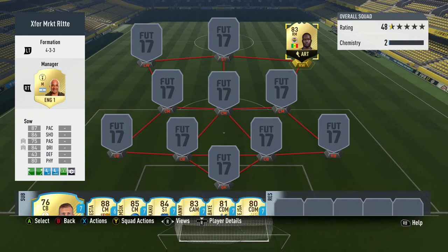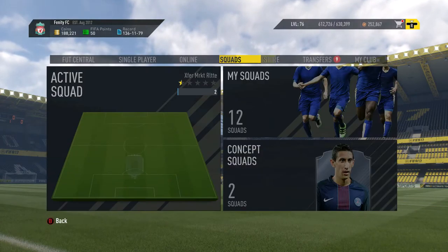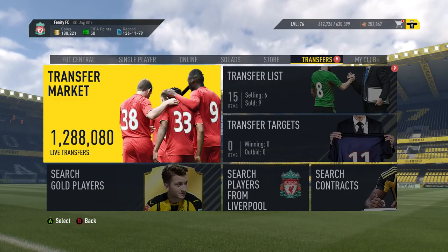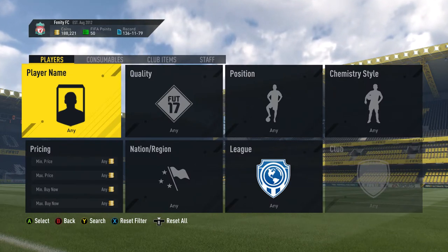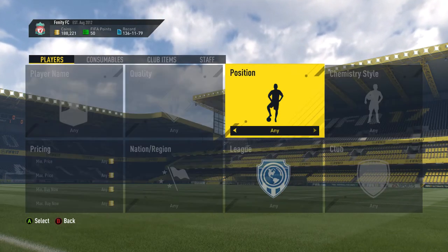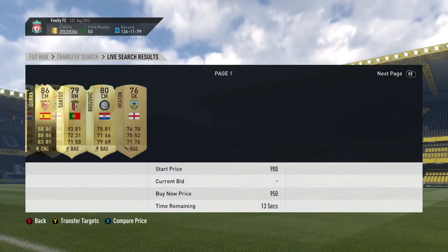You know how this works - we pick up two random numbers between 1 and 11, go find that player on the transfer market, the first number is the page, the second number is the player, and we see what team we're going to build. Our first player is going to be page 9, player 2, and let's just change to gold.